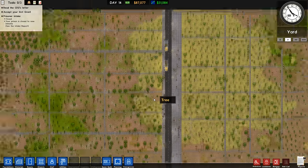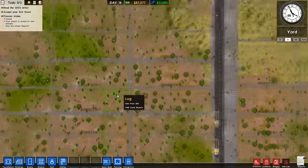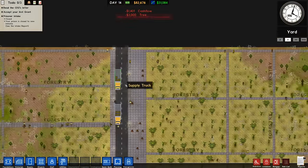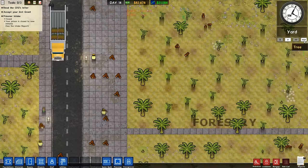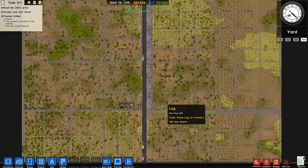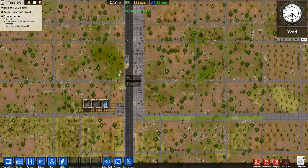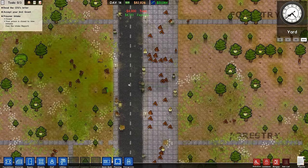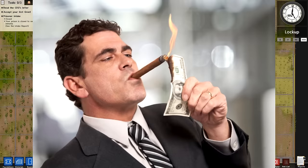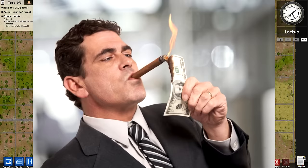Here we have it, ladies and gentlemen. It is the legendary forestry prison. Isn't it just a glorious mess of endless seeds being purchased and endless workmen running around with logs? It is beautiful, it's an absolute mess, but it's like you run your own ant farm. And at the end of the day, I'd say this is better than the base game. I enjoy this a lot. Perhaps even too much, some would say. We're exporting wood and making loads of cash money.